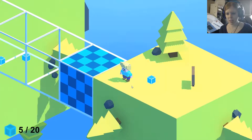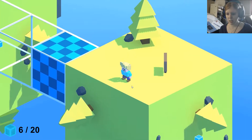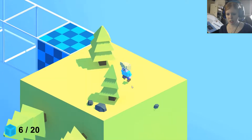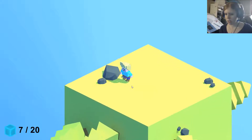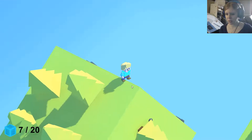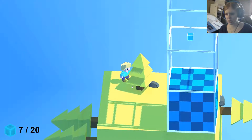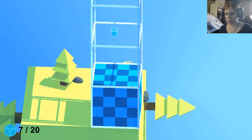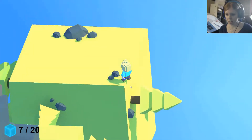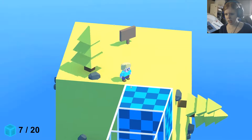So I'm obviously collecting the little squares that I need to probably build that fridge. I need 20 of them. Oh, I'm on the side of the world — that's really confusing. Let's go this way. Look at that, it's so wacky.